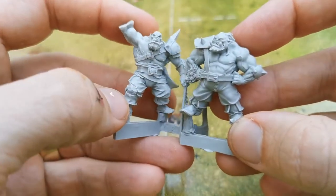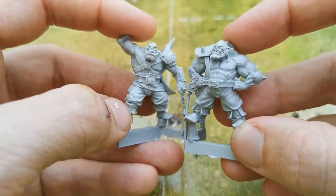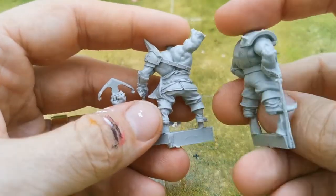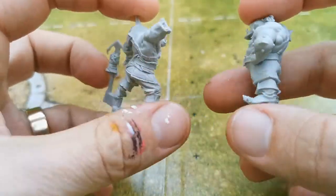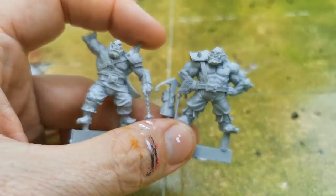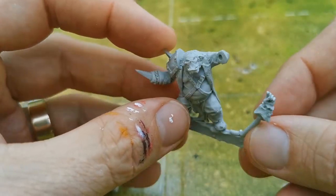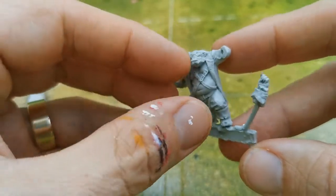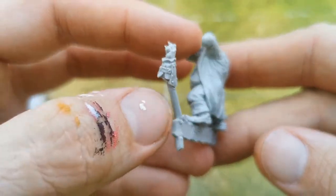My only concern about the blitzers' design is that this first one is quite difficult to distinguish from the black orcs. The others look more distinctive. Quite like this one with his paunch and glasses - a wrinkly face, he's like the elder of the team, with a nice long coat.